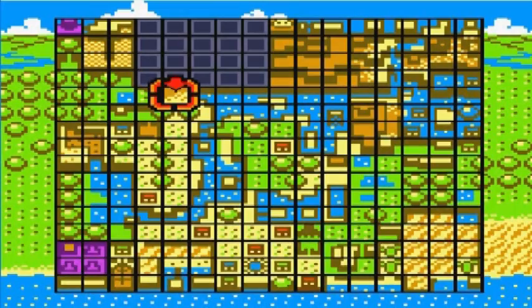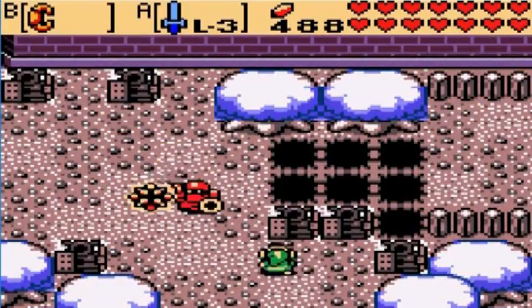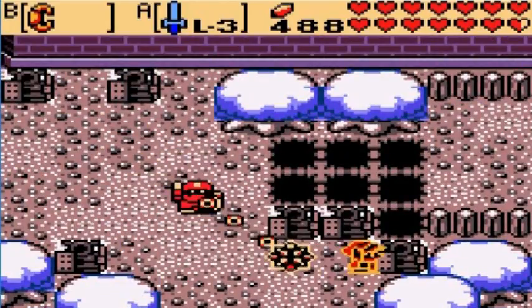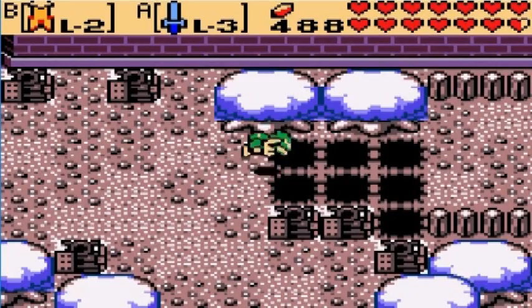According to the map, this is the remains of the Temple of Seasons, which is on the other side of this gap. And now we can easily cross that gap, thanks to the Rock's Cape.